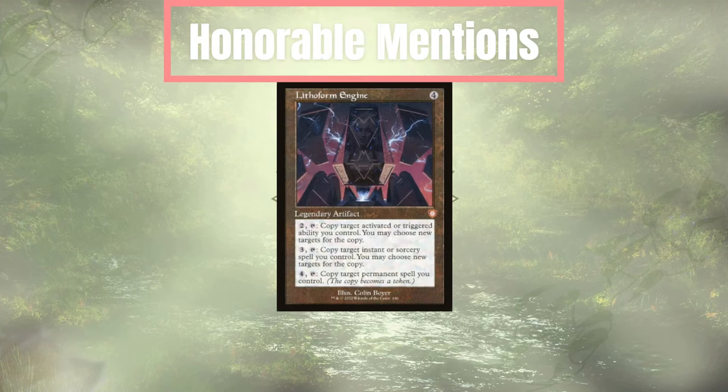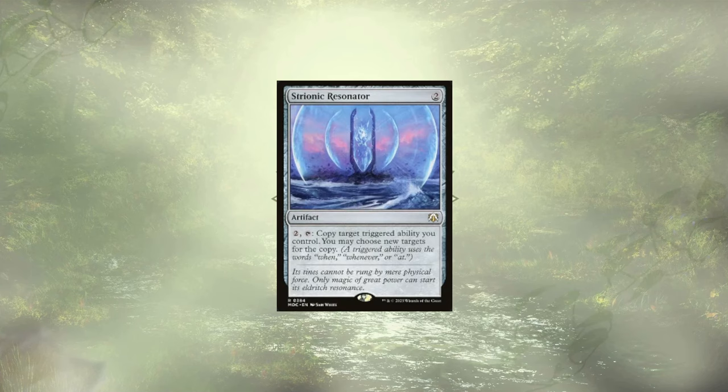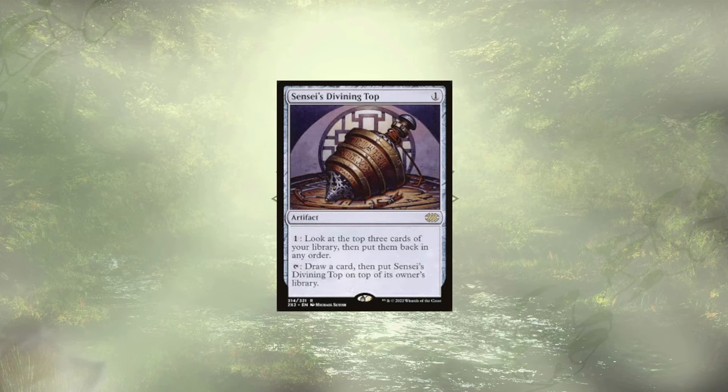Before we wrap things up, we do have a few honorable mentions, starting with Lithoform Engine. We could use this to copy triggered abilities, instant or sorcery spells, and even permanent spells — it's super versatile, and with our commanders both having triggered abilities, it would slot in here perfectly. In a similar vein, we have Strionic Resonator — a little less powerful, only being able to copy triggered abilities, but still gets that job done. Last up, we have Sensei's Divining Top, which allows us to control the top of our deck, ensuring the spells we want to get suspended get suspended. Should I have put this in in lieu of Jessica's Will? Let me know in the comments section down below.